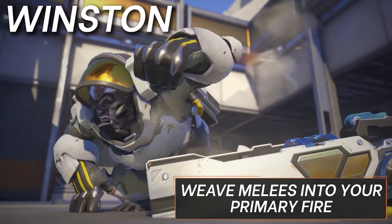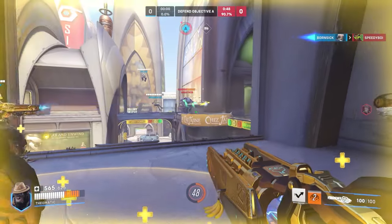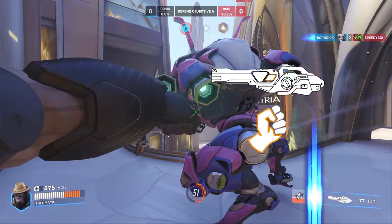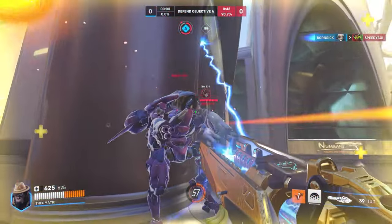Now for Winston. Weave melees into your primary fire, but not against armor. Winston's Tesla Cannon works a lot differently now — it deals 75 DPS and ignores armor, which means spamming melees against armor will now do less damage than if you just kept zapping. The melee gets reduced to 28 damage, even lower than what it used to be before Season 9.